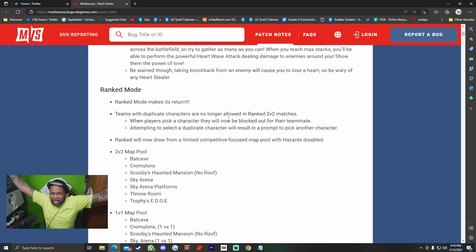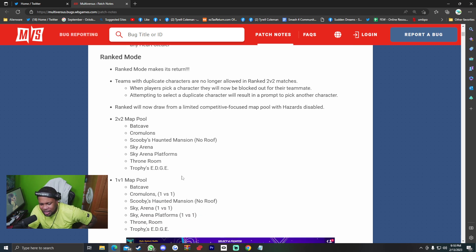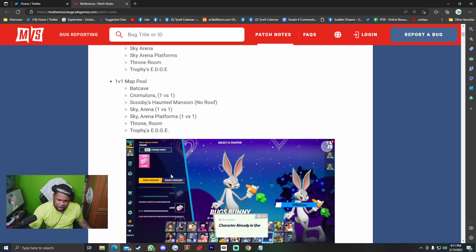Ranked mode makes its return — teams of duplicate characters are no longer allowed. By popular demand, the people wanted this, and ranked mode should mimic offline and online competitive mode, so no double characters anymore. When players pick a character, they will now be blocked out for their teammate. Attempting to select a duplicate character will result in a prompt to pick another. Ranked will now draw from a limited competitive-focused map pool with hazards disabled. 2v2 map pool: Bat Cave, Cromulon, Scooby's Haunted Mansion, Sky Arena, Sky Arena Platforms, Throne Room, and Trophy's Edge. 1v1: Bat Cave, Cromulon 1v1, Scooby's No Roof, Sky Arena 1v1, Sky Arena Platforms 1v1, Throne Room, and Trophy's Edge. Throne Room might be controversial — let me know what you guys think.